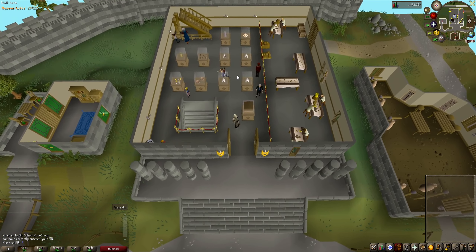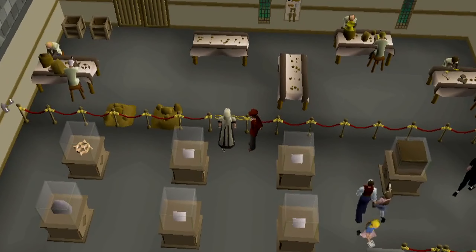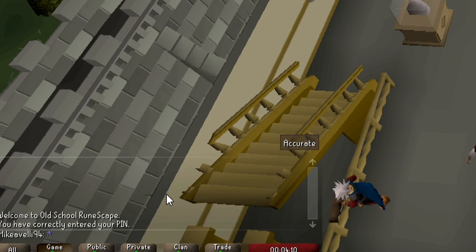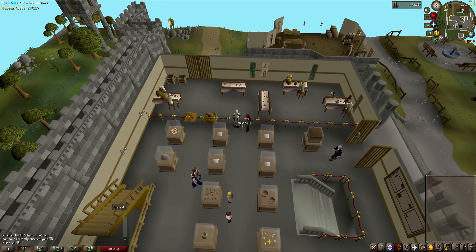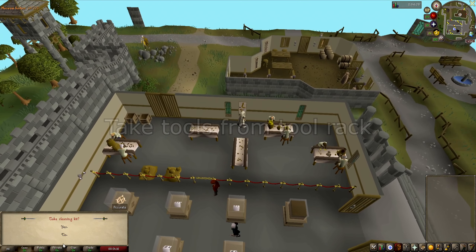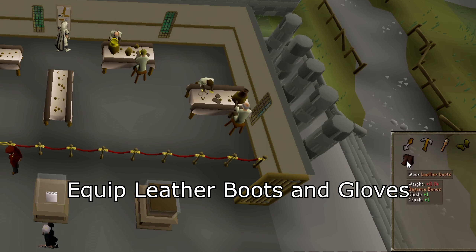On the ground floor of the Varrock Museum, look south and you will find a roped off area. Click on the golden gate — the guard will speak to you, just select option 1, I'll go in. Once inside, on the south wall, you will find a tool rack. On the tool rack, you will conveniently find everything you will need to clean finds — just take them. Now equip the leather boots and gloves and get ready for the fun part.